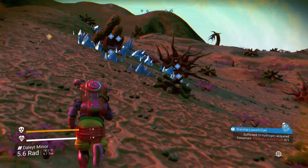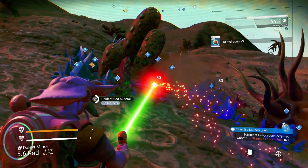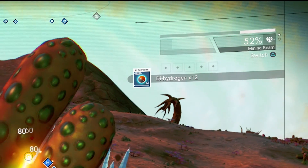While mining, you'll regularly need to wait for your multi-tool to cool down. But not for very long. When you've almost overheated, just let it go for a second, then shoot again, and you'll have cooled down instantly.